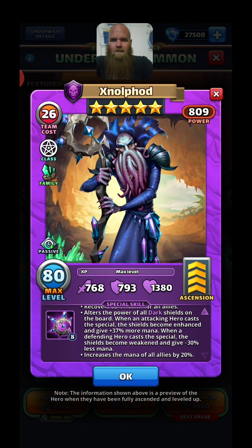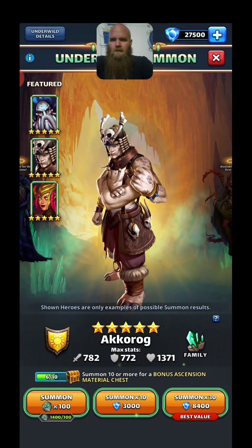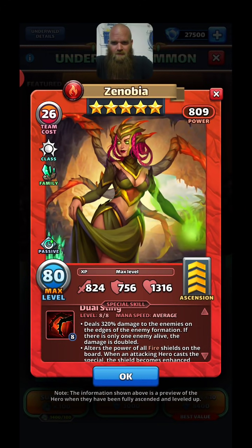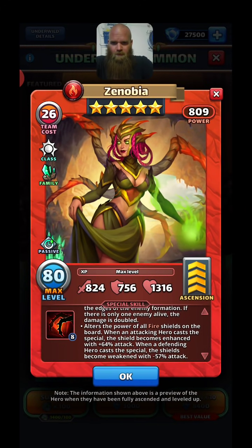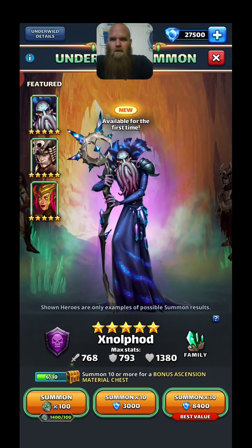That could be huge, and that's not even factoring the plus 37 percent mana on the purple tiles, so he would be legit. I already got him so don't need him, but two of the three featured are brand new. She does hits on the outskirts like Jabba walks does, and she's doing the tile boost like Jock does but for fire instead of ice, so she'll be excellent on titans and mythic titans.